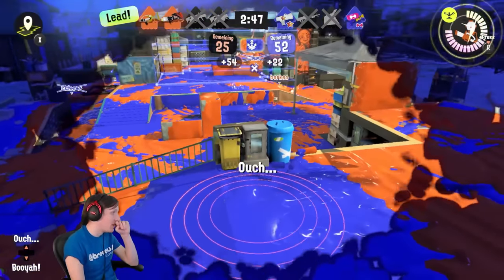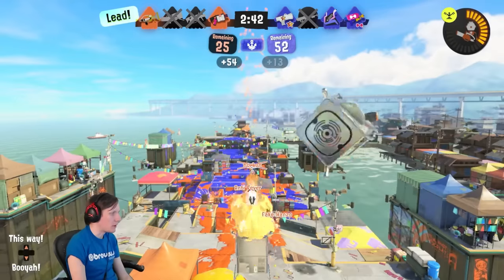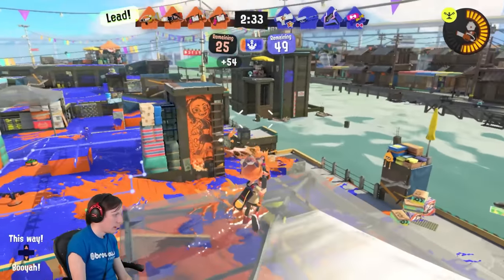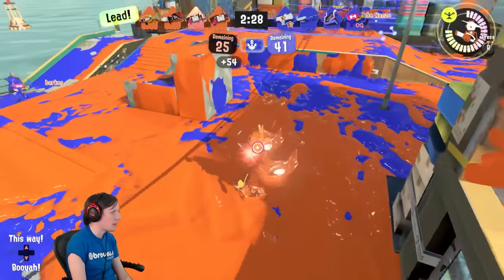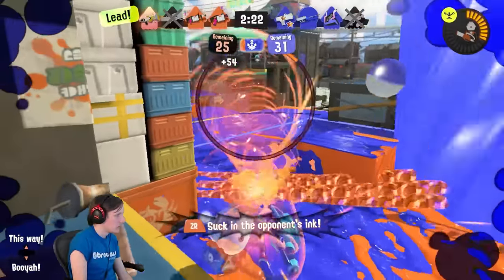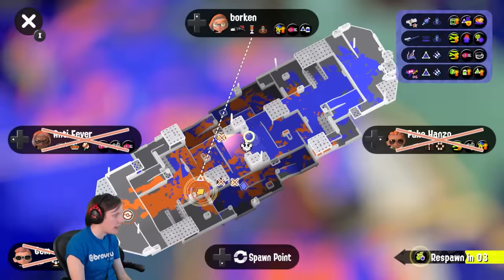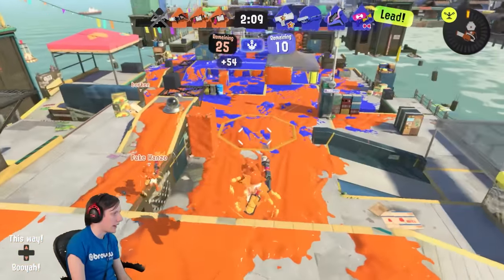They're reading my movement there — I thought I was out of range but they pushed up very aggressively knowing there was nobody in the zone to contest. Smart play from them. I'm watching for the E-Liter — I don't want to get sniped from up here — just trying to get my special so we can get to the zone. I need to back up because I'm about to take fire, and yeah — I didn't back up fast enough and the E-Liter just sniped me. That's a pretty common thing to happen: get too far in with the Ink Vac and it just won't work.